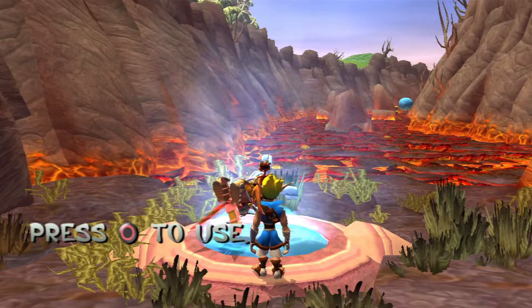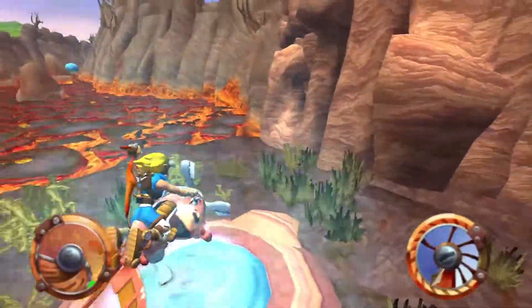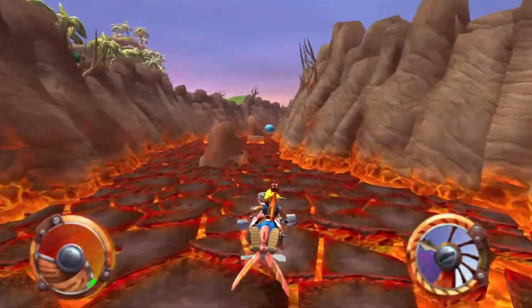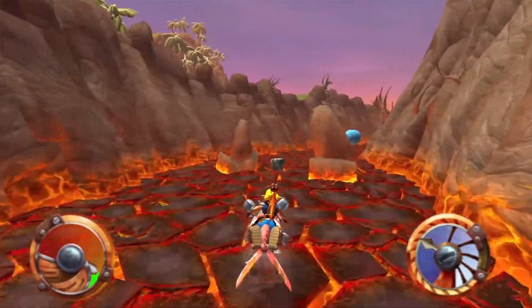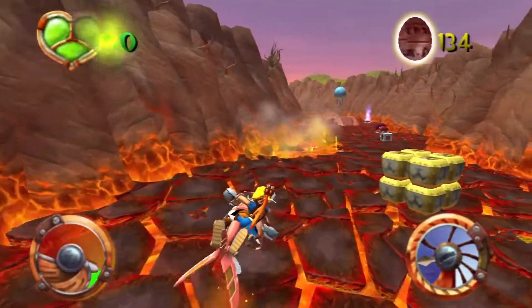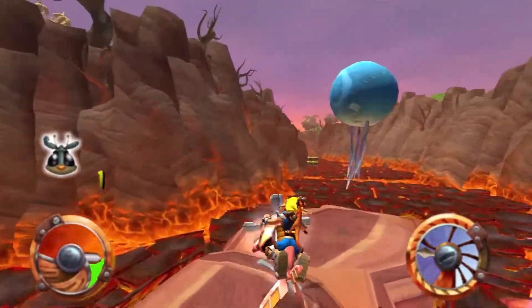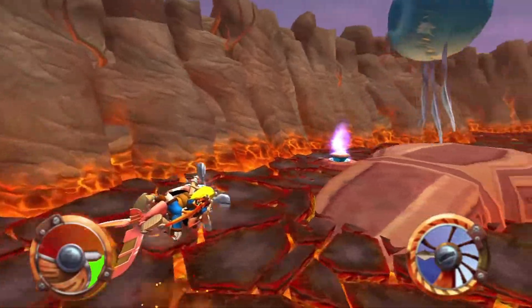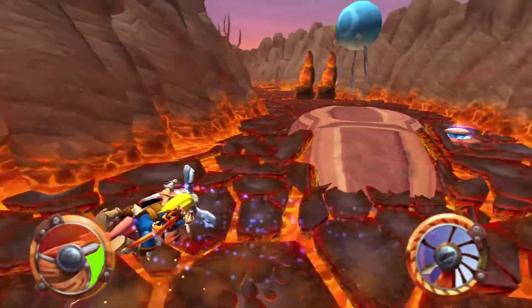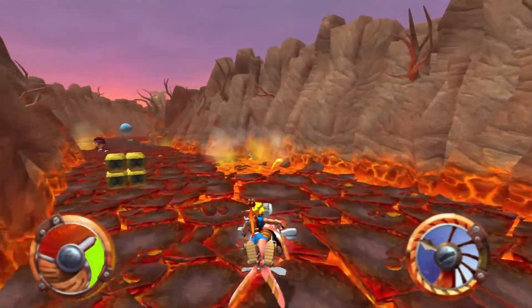Now we're going to hop onto this vehicle — it's called a zoomer. One of my favorite parts about this level is the various collectibles, like these balloons that are used to cool your temperature down when you're traveling through Fire Canyon.